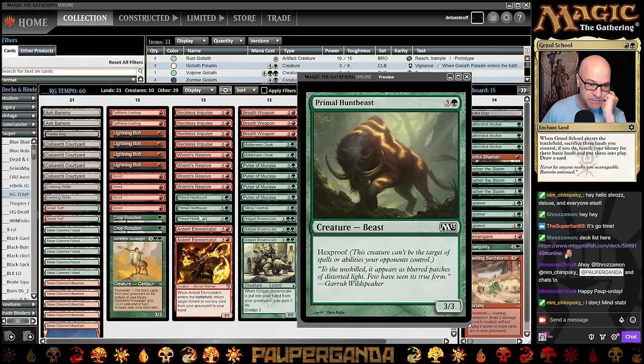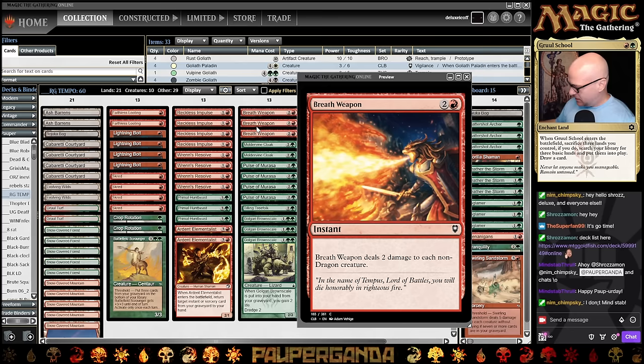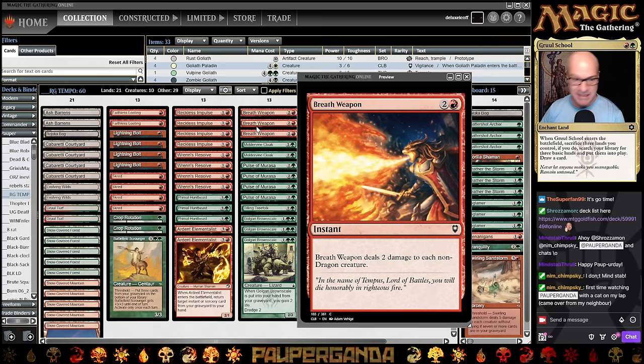I also run three Primal Hunt Beasts — it's just a natural way of having a big body that, if you don't have your Moldervine Cloak, still does quite a bit of damage. We have two Ardent Elementalists and three Breath Weapons. I like this right now over the Cannonade, because red has that new artifact goblin that's a pirate. A lot of times when you really need your Breath Weapon or Pyroclasm effect to work, it doesn't, because your opponent's left with a 2/2 out of the deal. Learned that the hard way.